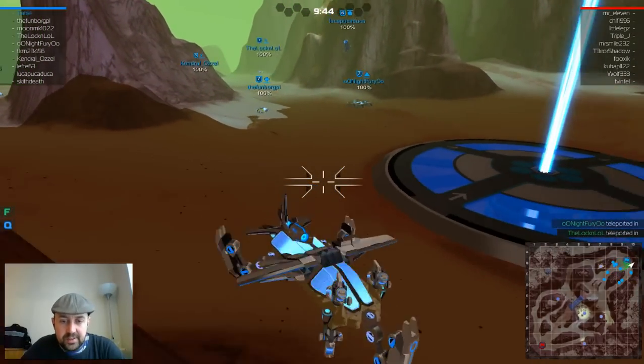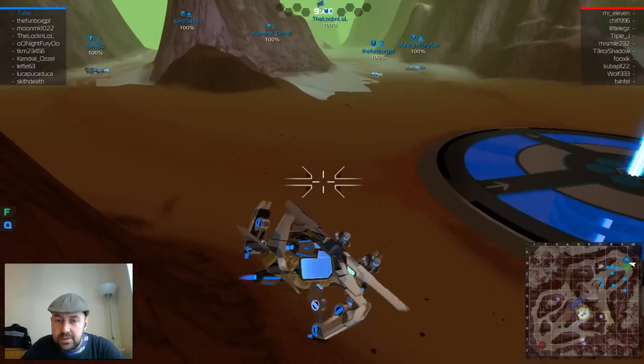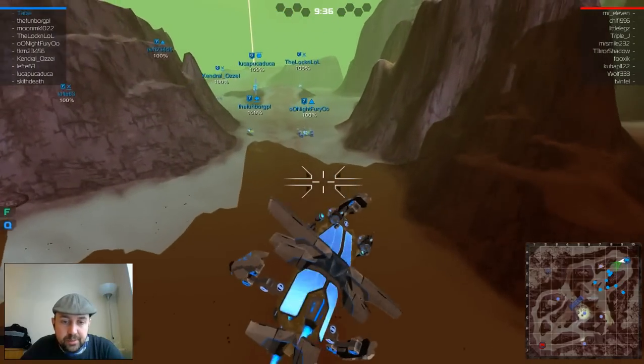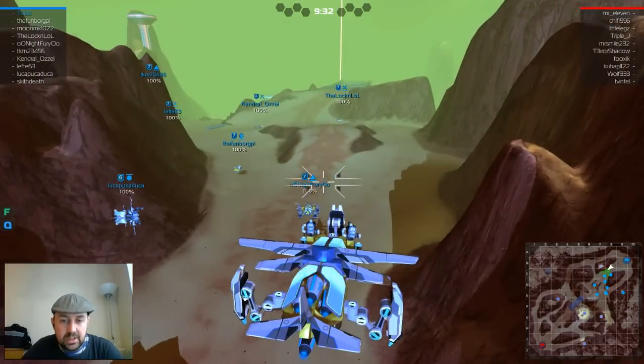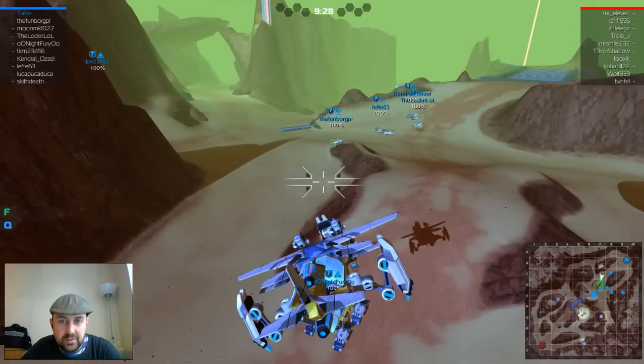Wow, aren't you a lot of fun to fly! Okay, that was pilot error — that was not the bot that time, that was me. Yeah, this three-legged approach — I guess if you swap the legs around you could have six healers on the front, but you'd have to sacrifice something.